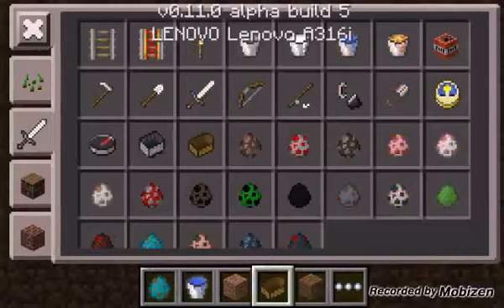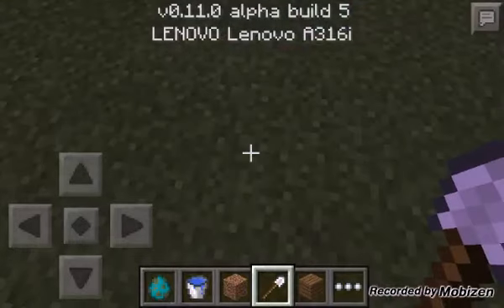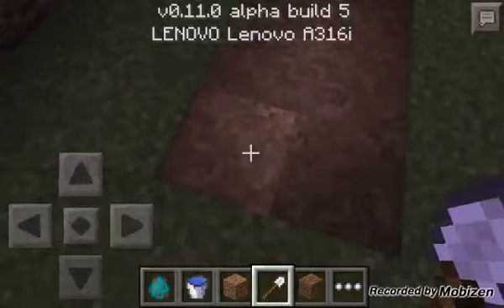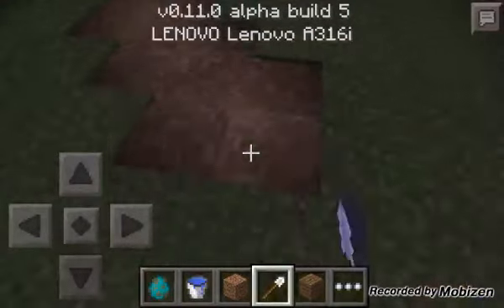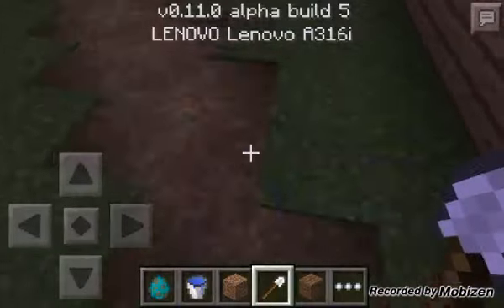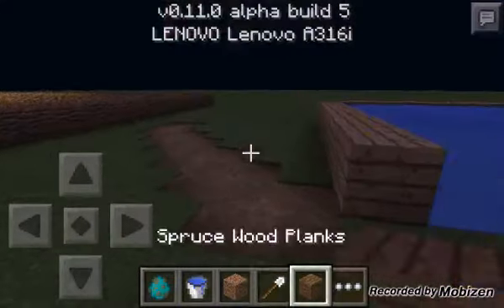The second feature is that if you pick a shovel in creative and just tap the ground, it will become compressed dirt or road blocks. Really cool stuff. You can basically make roads in Minecraft. Yeah, really cool indeed.